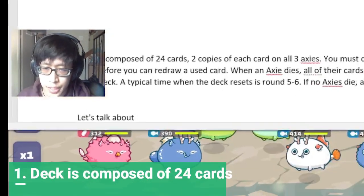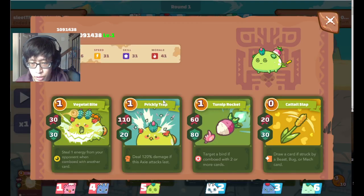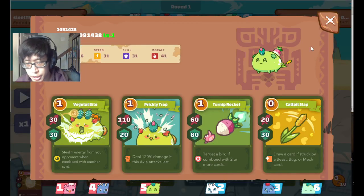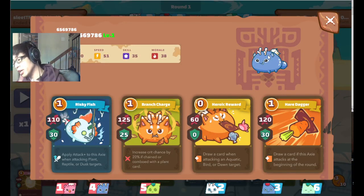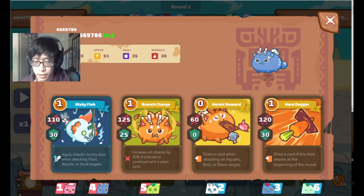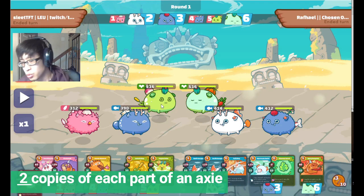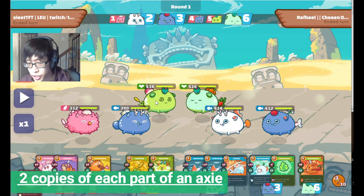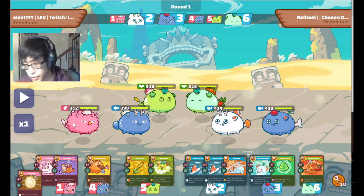How is the deck composed? The deck is composed of 24 cards. Each axie has four different moves corresponding to body parts — the mouth, the back, the tail, and the horn. Your deck is composed of two copies of each part on each axie. So each axie has four parts, a total of 12 parts, and then two copies of each.